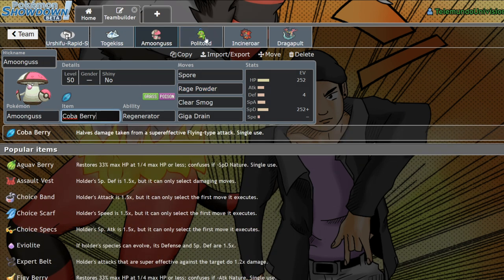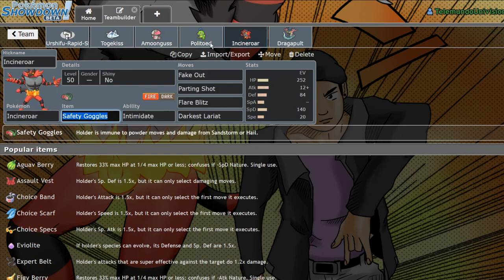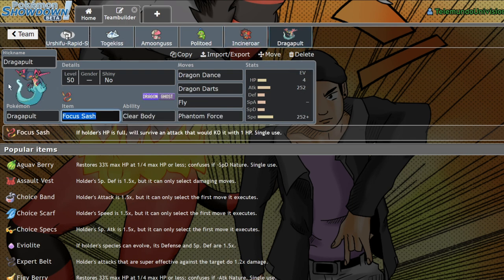The Coba Berry will also allow me to live Dual Wingbeat from Scizor, which I'm assuming we're going to see at some point today. The rest of the team is just some standard stuff — Safety Goggles on Cinderace. If you guys want to try out the team, it'll be in the description down below.